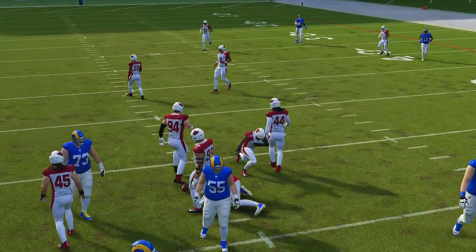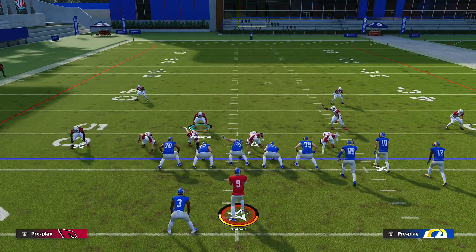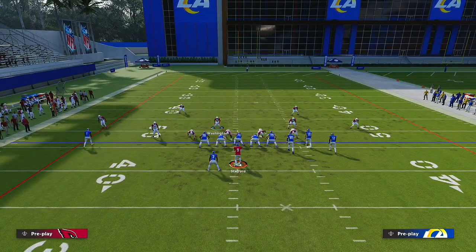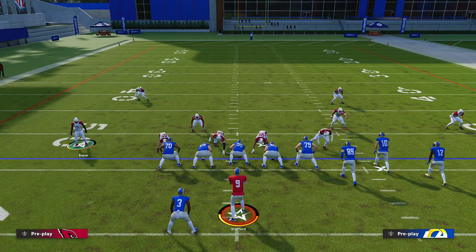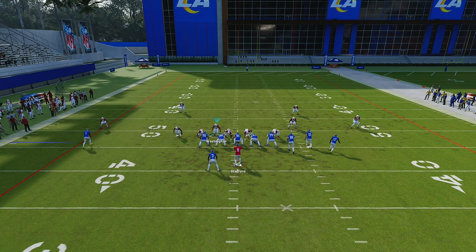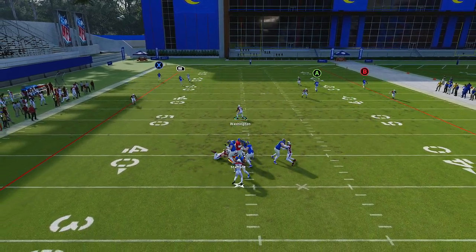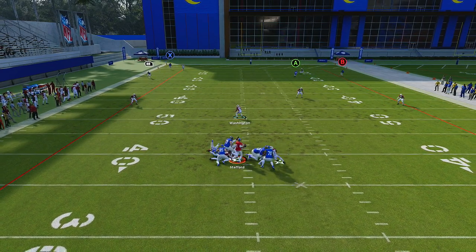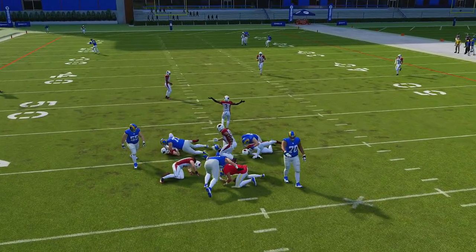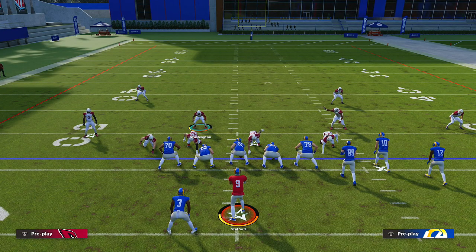The blitz only becomes a problem when the opponent blocks their running back. If he blocks his running back, we pinch the D-line and bring the rusher in — the running back will pick him up. The blocking gets much better for the offense, but you're taking routes off the field, and that's what we're trying to do. You need to understand your Cover Three seams, Cover Four, Cover Six — all of that — so you know what your defense needs to do in certain situations.